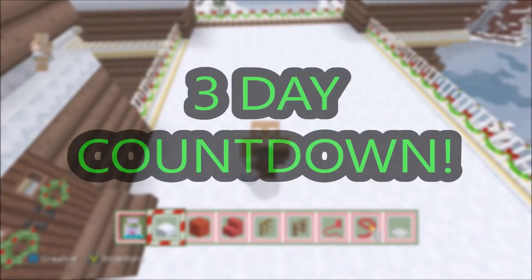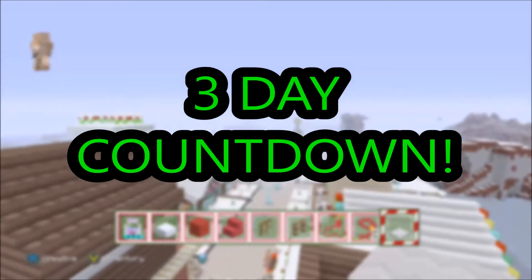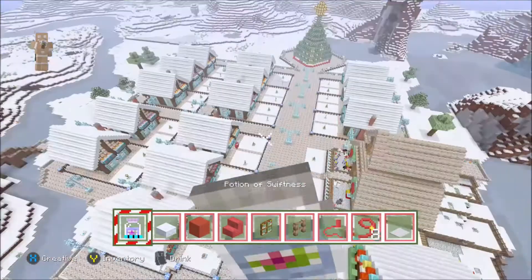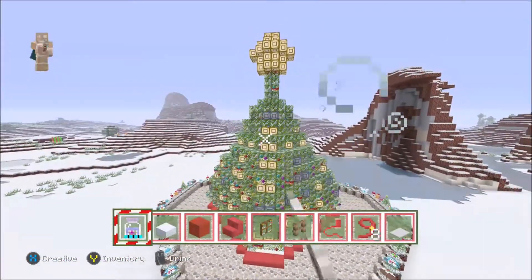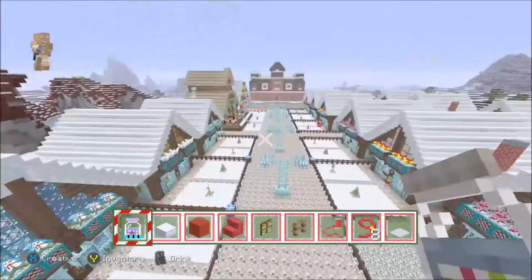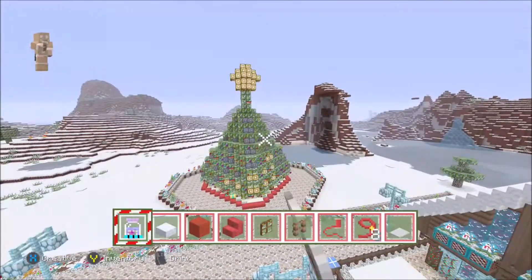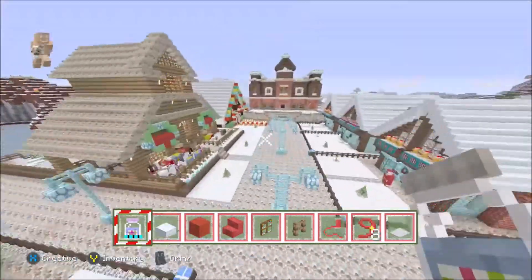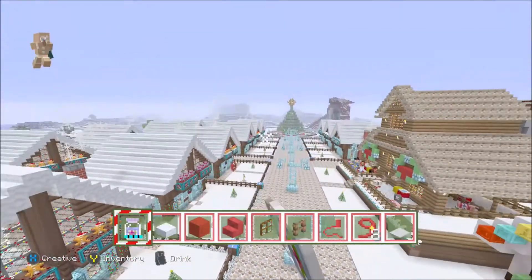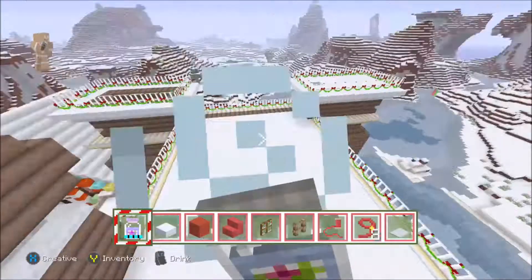Hey, what's going on dudes, it's mine and welcome back to another Minecraft video. Today we are on a three day countdown and we're back building our first world. I got the whole village done with a beautiful flashing light Christmas street — I did a tutorial on that, link in the description. We also completed the village Christmas tree and built a path. Now our last thing to build is Santa's sleigh, so this is gonna be the last episode before the tour of Santa's workshop.